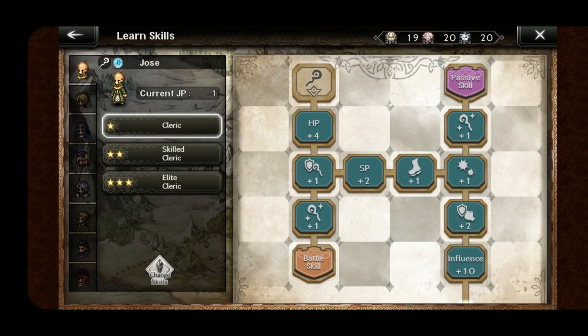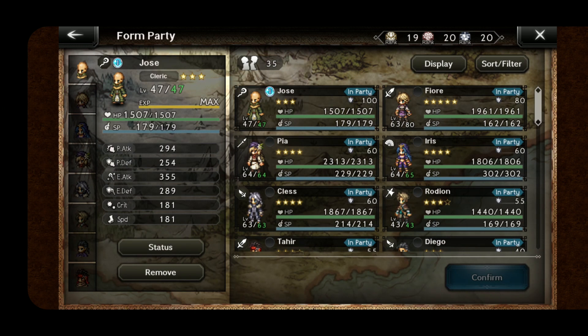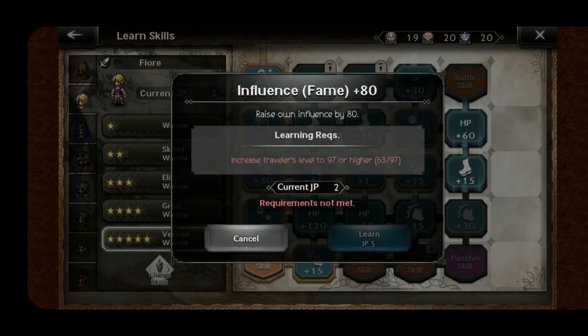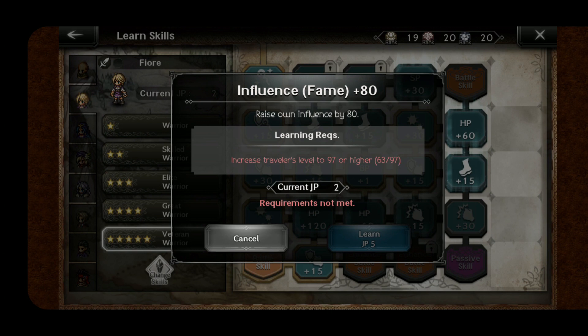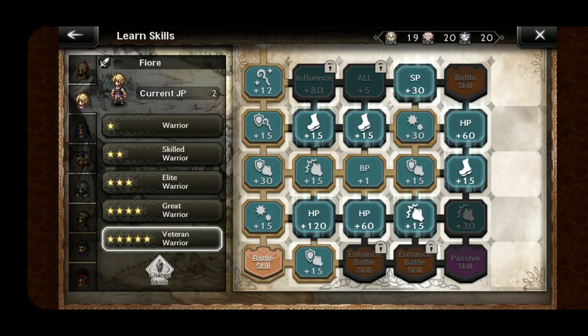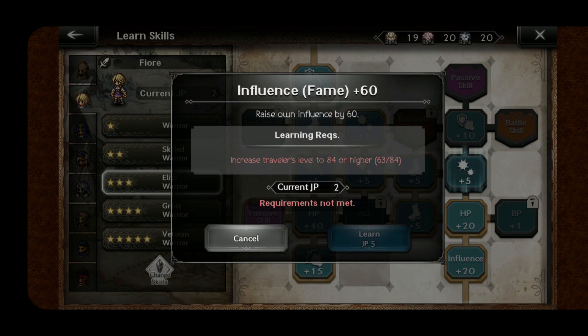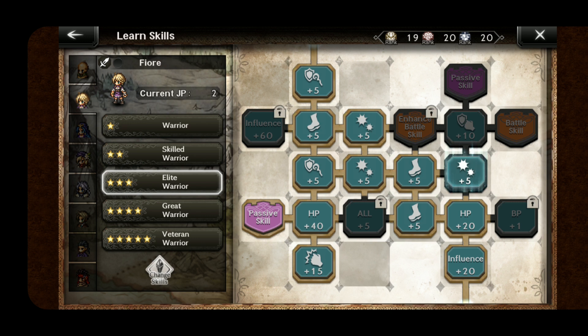Your higher level units, it could take like level 65 to access that, so having three-stars allows your team to get over those thresholds. When you eventually unlock more for your other units — let's look at a high-end unit, Fior. She's got another 80 influence she can unlock, but it takes level 97. There's another 80 influence at level 92, and another 60 at level 84. So obviously your five-stars are going to kill it once they get up there. But early on, you can make use of three-stars or other units whose level breakpoints are smaller.